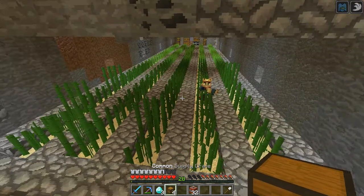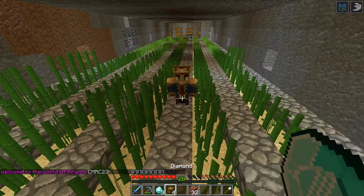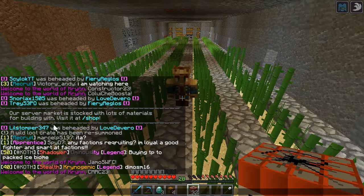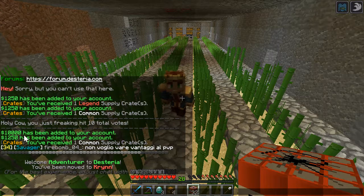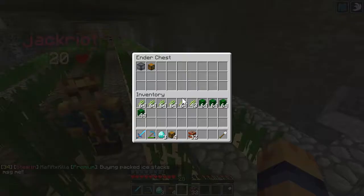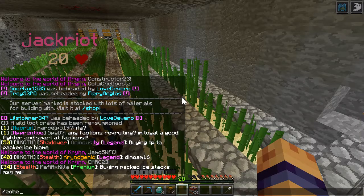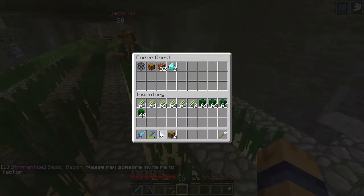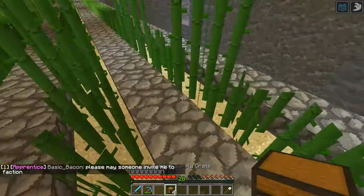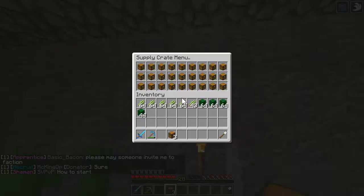It glitched out. I got 4 common supply crates. It said I voted 10 times. I got 3 diamonds and 32 TNT. Look, it said holy cow, you just voted 10 - you just hit 10 total votes. And it gave me a legend crate as well. I don't understand this. I'm going to open my little tiny common supply crates. Yeah, I got 4 commons to open and 1 legend to sell.